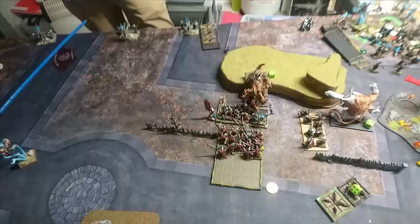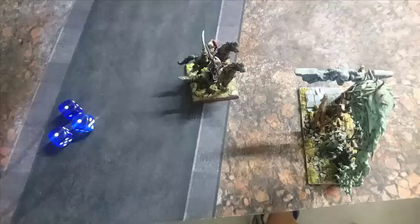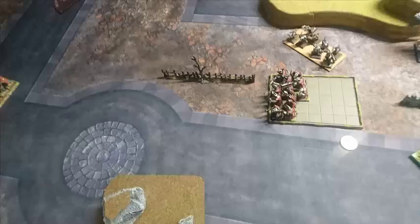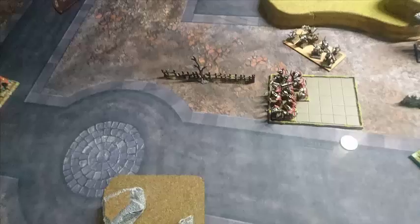Unfortunately the rats then lost combat against the bolt thrower and broke, which left three bolt throwers free to shoot — a significant problem. The Medusa charged into the Verminguard and got killed. The two Dark Rider survivors went in and did one wound. The Plague Claw Catapult has hatred and frenzy with three crew, kicking out six attacks — they all hit, three wounds done, two failed saves. Both riders killed. Didn't even have to take a break test. The bolt throwers then took off the Abomination.